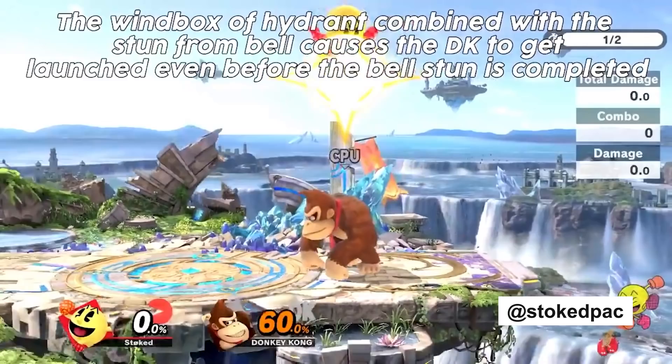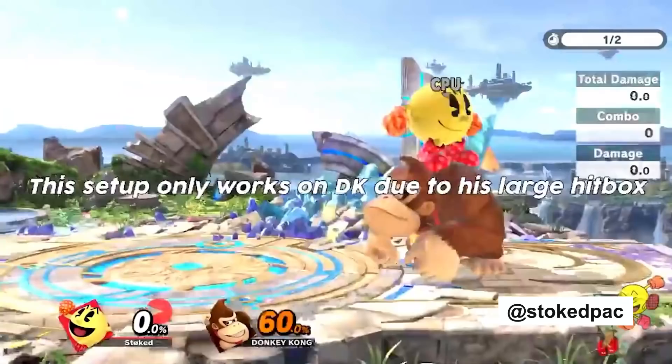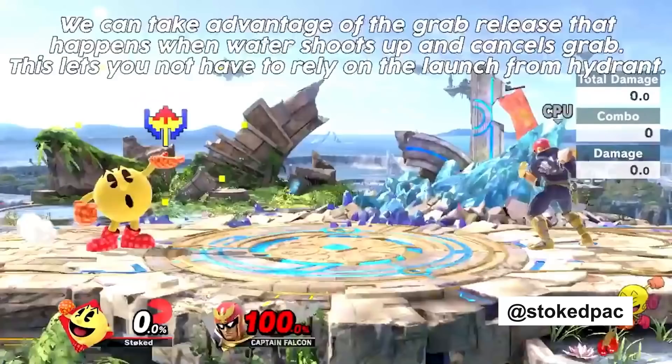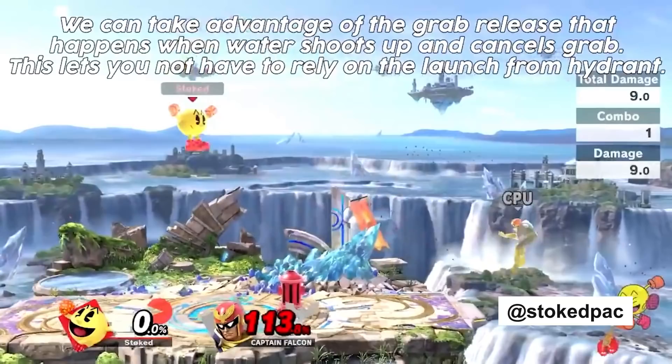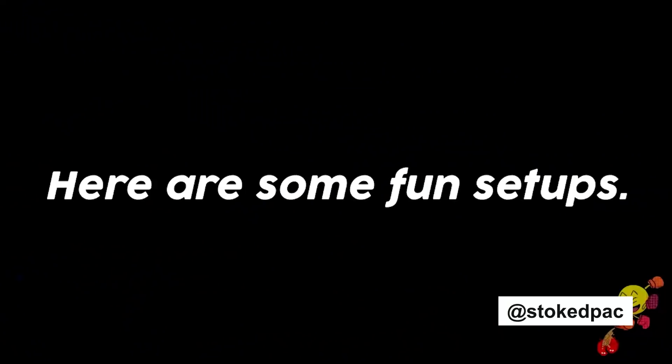Here we got Pac-Man. Poor Donkey Kong — always. This is the Hydro Stutter, a Donkey Kong exclusive. This is a combination of a lot of unique Pac-Man mechanics. We got the water — Pac-Man has it on a setup tool, the Hydrant, so the water can be going while Pac-Man's doing other moves. He also has the Bell Stun, so you're using both of those together to get this weird state where they get pushed but are stunned while being pushed, then they get a pop-up. Pac-Man's able to follow up off that pop-up.